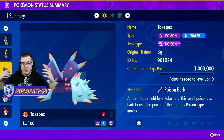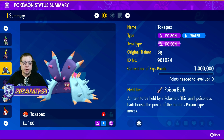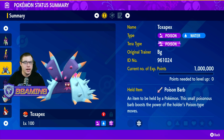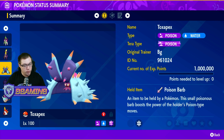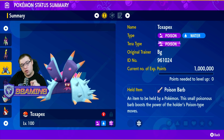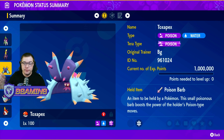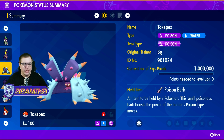Toxapex is actually a very bulky Pokémon, being a Poison/Water type. Your Tera type on mine is Poison — you can have Water, it just depends on what you want to deal with. The held item I run on mine is Poison Barb, which is an item that boosts the power of Poison-type moves. So if you are running Poison-type moves, you can actually do even more damage, hence why I'm running a Poison Tera type.